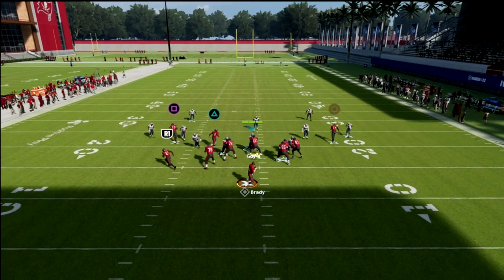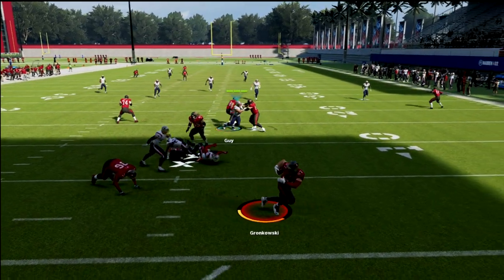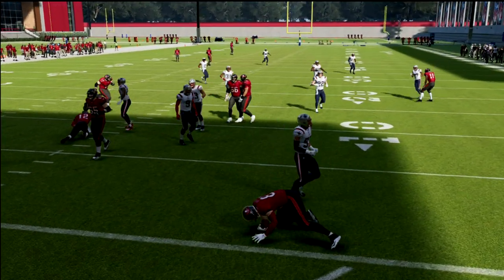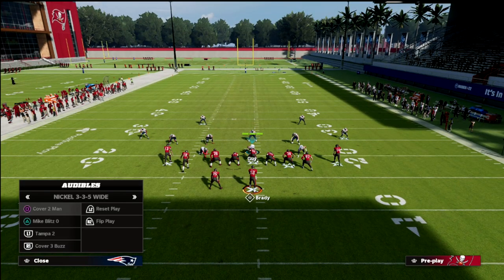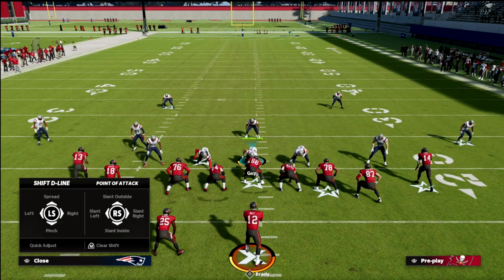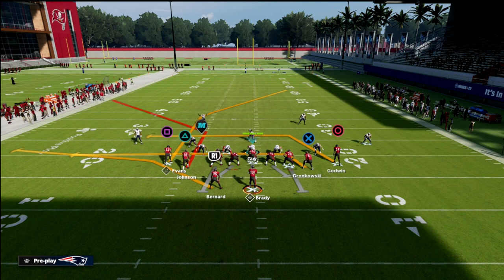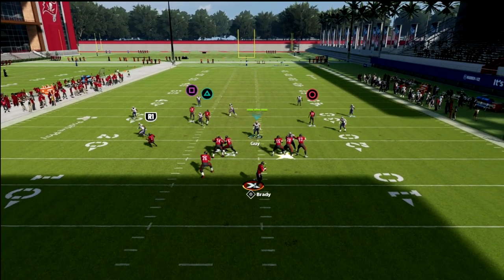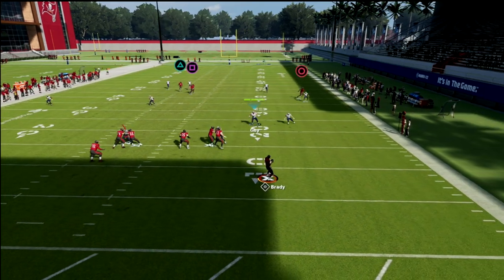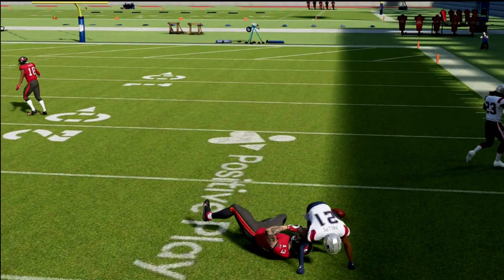We're going to audible over to the Tampa Two. One of the major problems with Tampa Two might be the play mesh spot — they could roll out, get extra time, and hit a post across the middle. Another thing you'll see if you're running cover two is a flood concept: they'll put a corner route on one side, streak the tight end, and then the running back on a check-down, rolling out trying to hit a bomb over the top of the cover two defense.